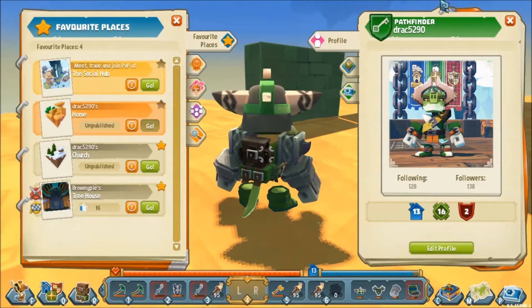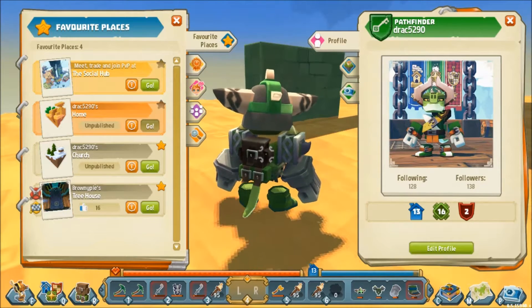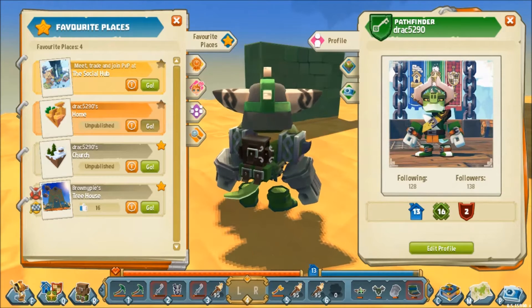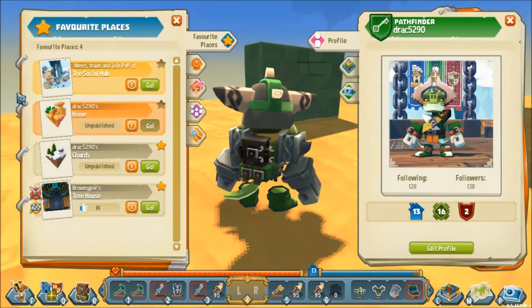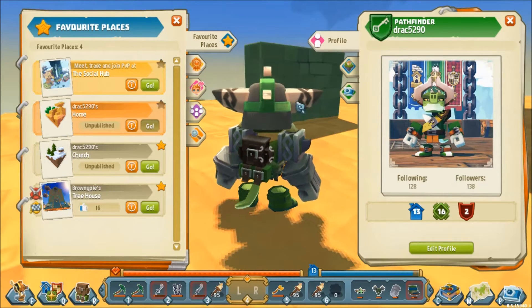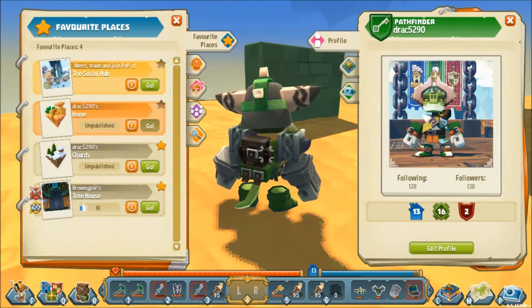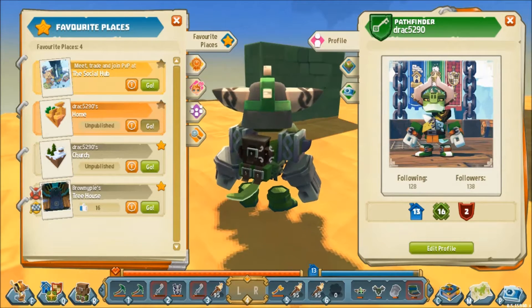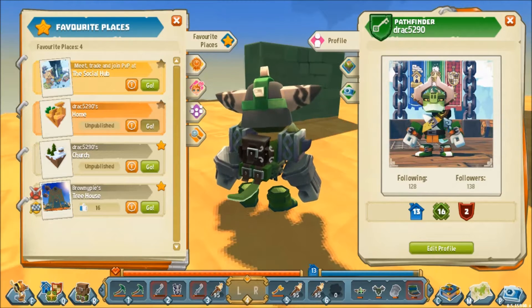There's the left-hand side and the right-hand side. The right-hand side is all about profiles. This is where your profile pops up to start with, but also other players' profiles will pop up later on when we get to talking about other players and how to do build missions and stuff like that.